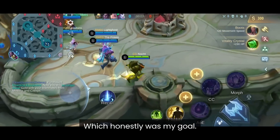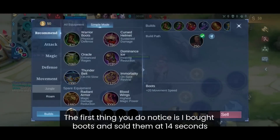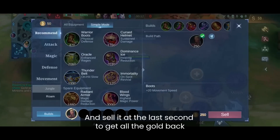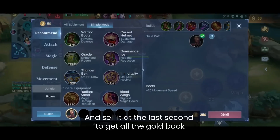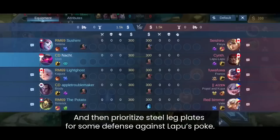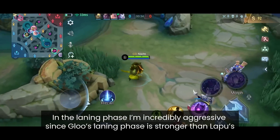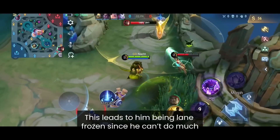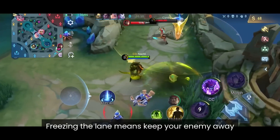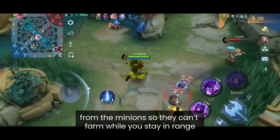The first thing to notice is I bought boots and sold them at 14 seconds — a small tip where you get the movement speed and sell it at the last second to get all the gold back — then prioritized steel leg plates for defense against Lapu's pokes. In the laning phase I'm incredibly aggressive since Gloo's laning phase is stronger than Lapu's, leading to him being lane frozen since he can't do much.